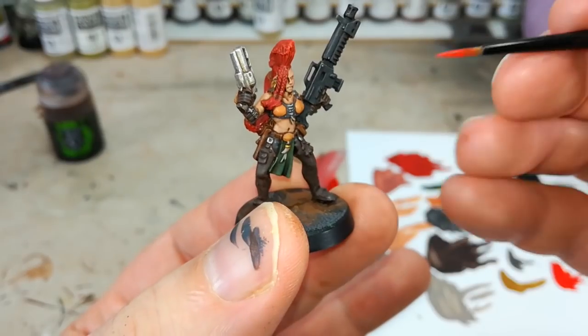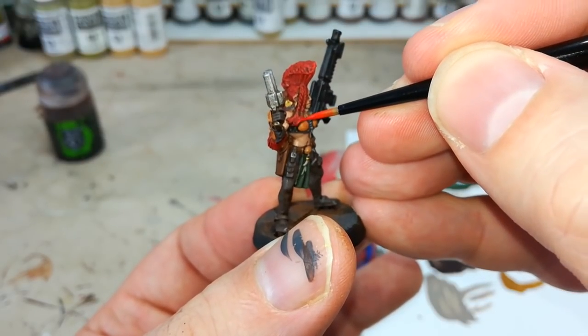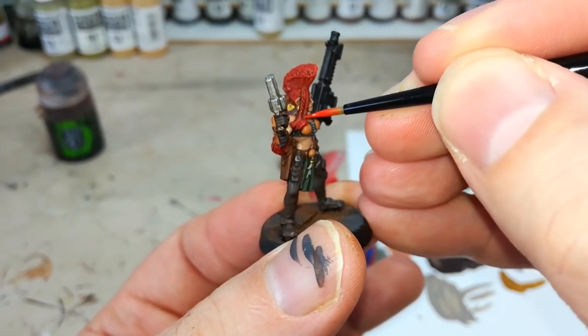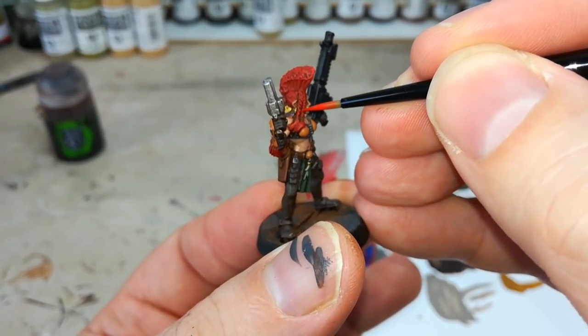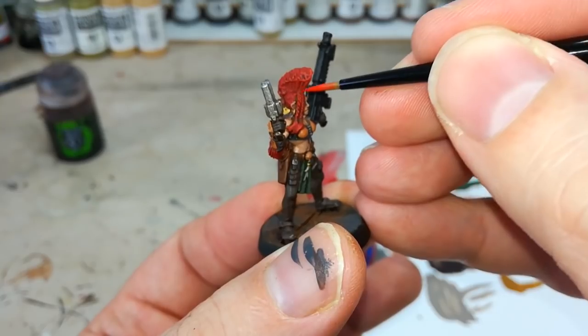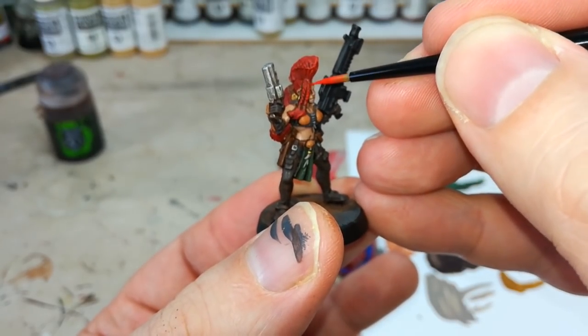If you find there are any spots where you don't want to get too close with the dry brush because you don't want to mess up other colors, get yourself a little bit of Evil Sun Scarlet and a detail brush and you can get in there closer to paint in those little bristles so nothing looks out of place on her hair.